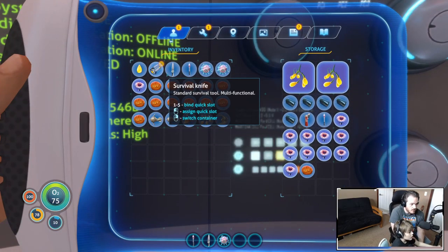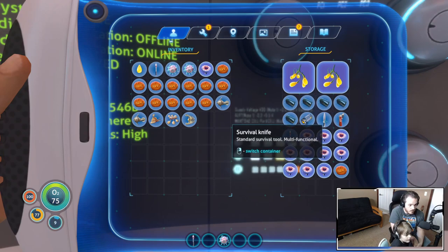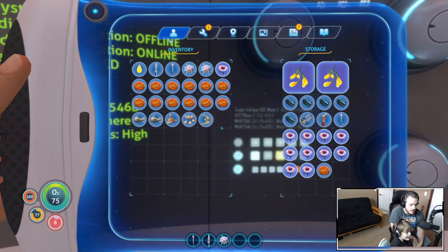We need to put this in the chest quick. Let's take a look at our scanner and see what we need. Actually no - look at our water level, we're gonna die! I don't want to lose that when we die. Gotta stop being afraid of dying. Let's put this in here, keep your knife.